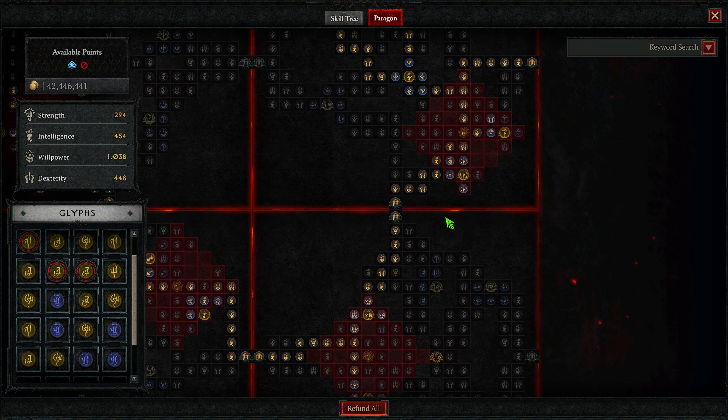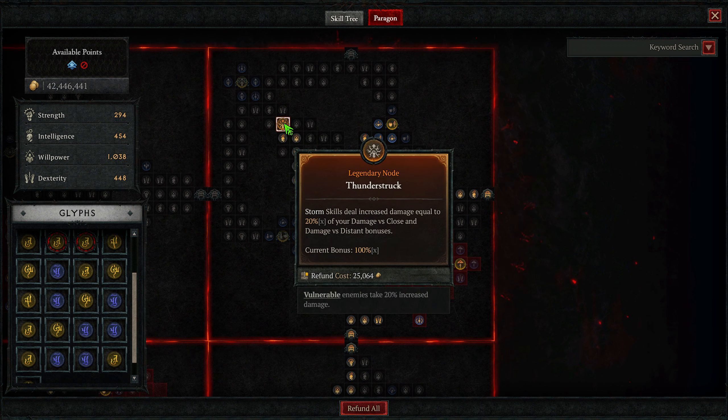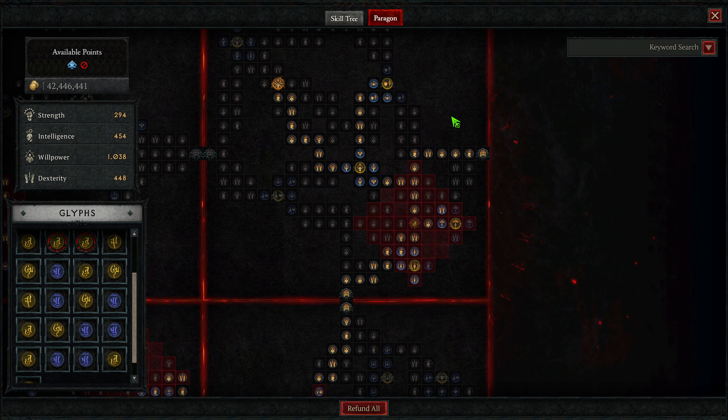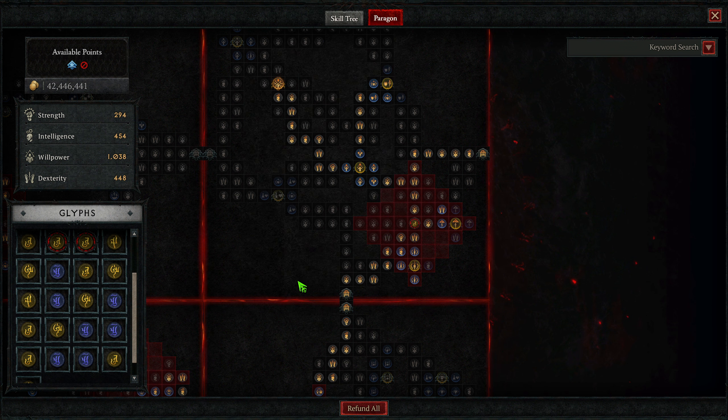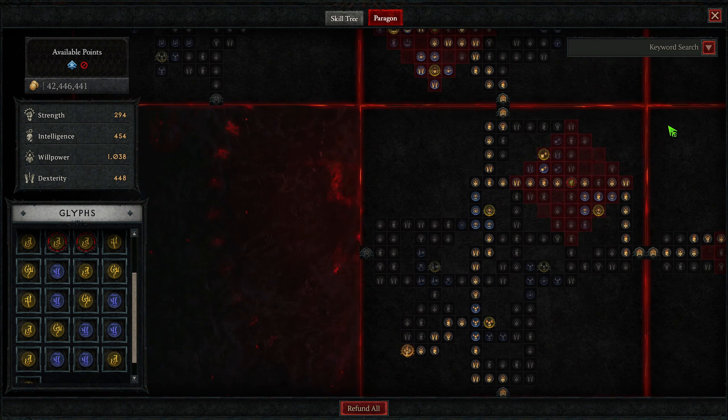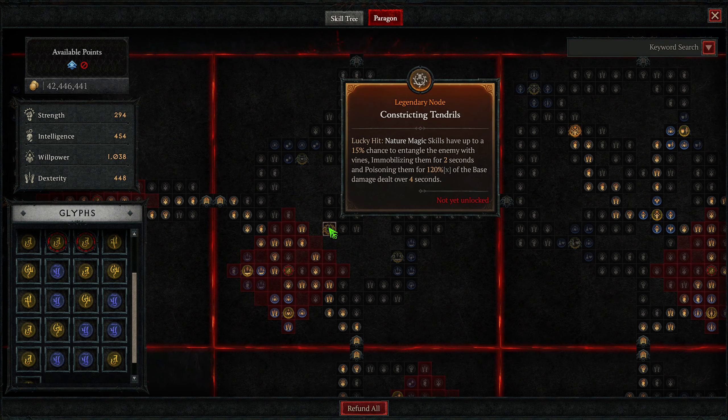On the starter board we have Werewolf nodes for increased damage and damage reduction while in Werewolf. Going up, the first board is Ancestral Guidance — after spending 75 Spirit, which happens very quickly, you gain a massive damage increase that will be up the majority of the time. The glyph is Earth and Sky, giving a bonus to Magic nodes: Core Skill damage, resistance to all, and nature skills deal increased damage to crowd-controlled or vulnerable enemies.